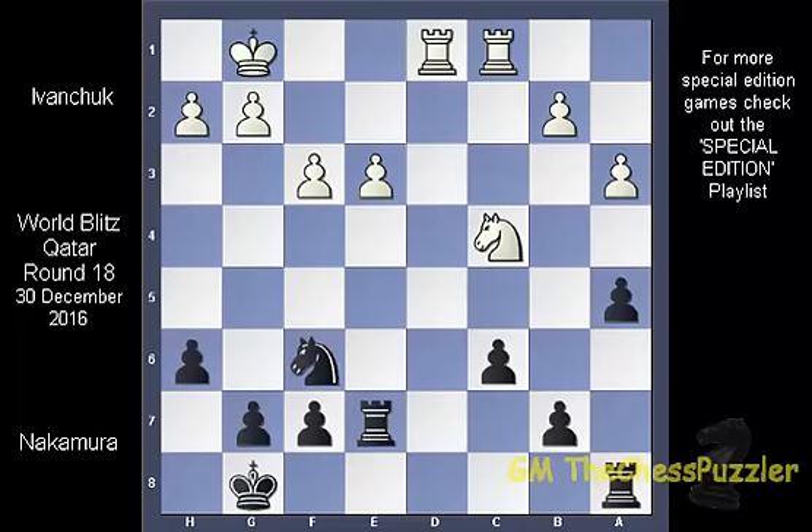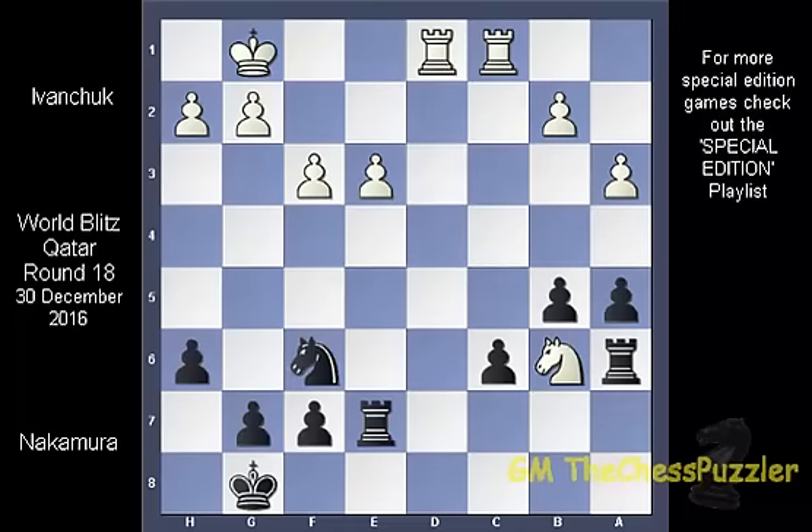Nakamura played it risky here and hoped to get something out of it. He attacked the knight with b5, but this left open c6 and the knight took the opportunity to occupy this square and threaten the rook. Black got his rook to a6, and though he left open c6 which was an easy grab for white, white also left e3 and Nakamura took it when c6 was taken.